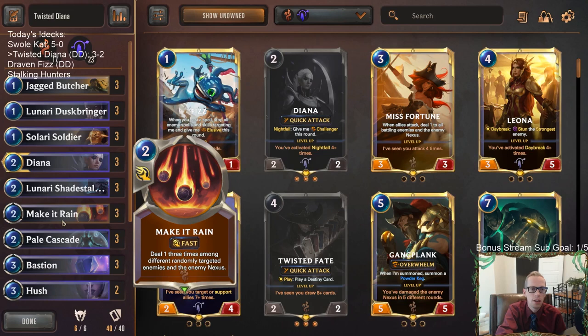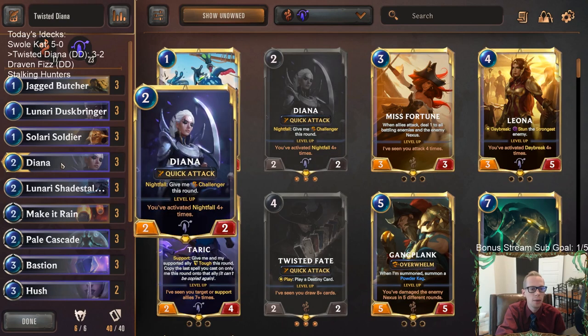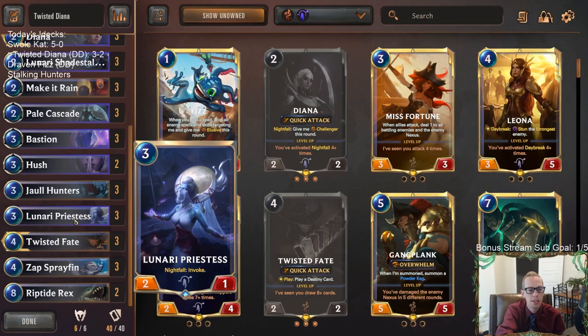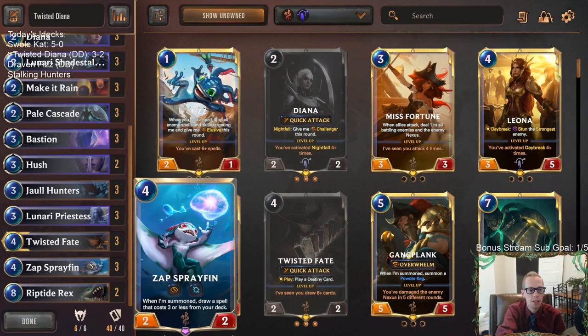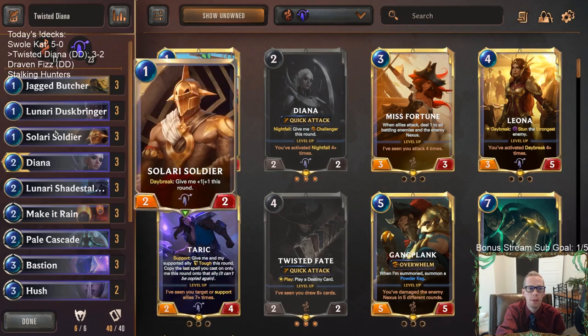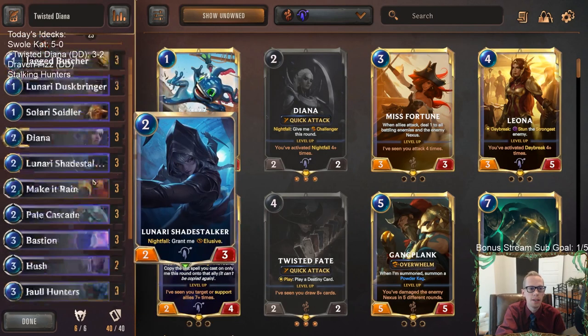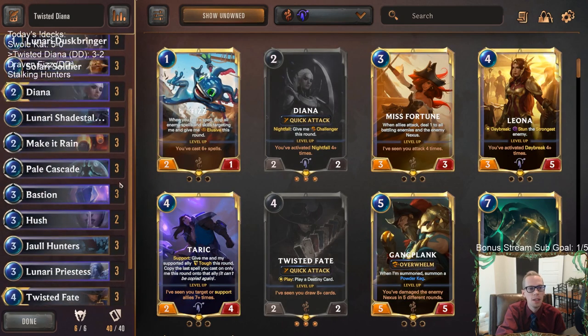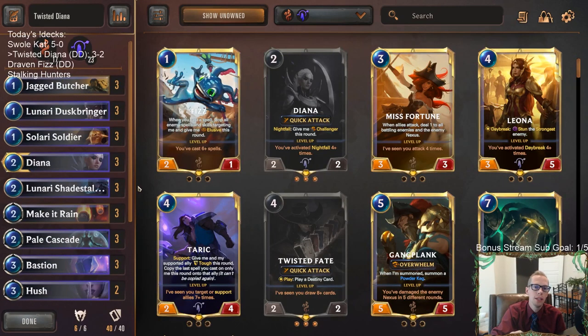Just these Targon cards are good. Quick Attack Challenger is really good. Other Challenger is good. Then you got the Priestess for Invoke - that's strong. Obviously Twisted Fate and Sprayfin are strong. Just lots of strong cards with Bilgewater and Targon - probably the two best regions - and putting them together gives you a lot of very good options. Nice 3-2 there. Hit that like button and feel free to leave those comments. Thank you so much for watching some Twisted Diana and I'll see you for the next video.